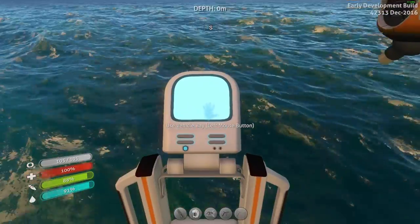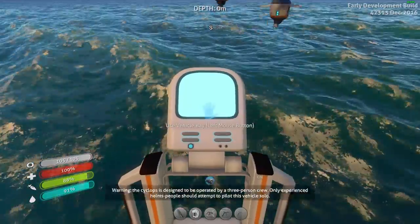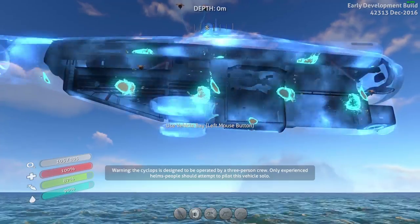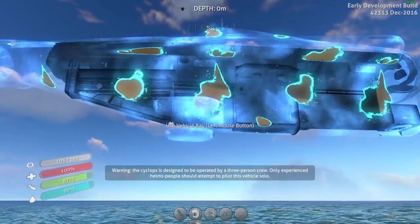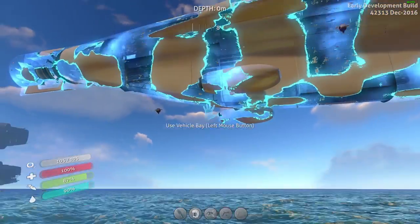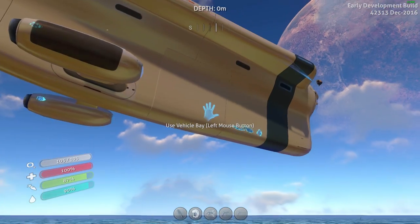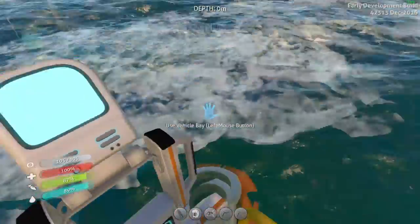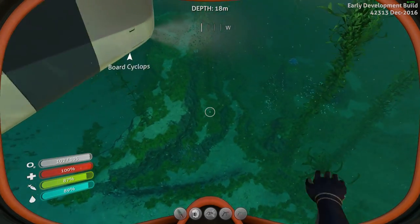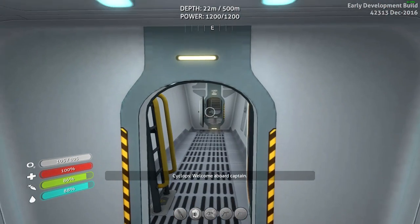With all materials in hand, we go to vehicles, select Cyclops, with five plasteel ingots, five enameled glass, two lubricant, and an advanced wiring kit. The game warns: 'The Cyclops is designed to be operated by a three-person crew — only experienced helms people should attempt to pilot this vehicle solo.' The game is not being facetious; it's intended to be piloted by three people. The way you get inside is by coming down at the bottom — this is the access hatch. Welcome aboard, Captain. All systems online.